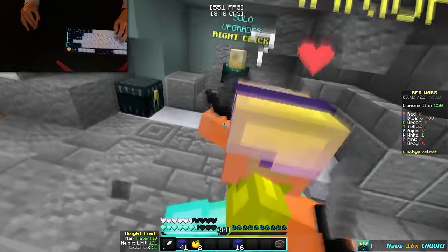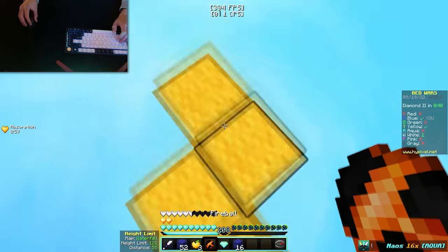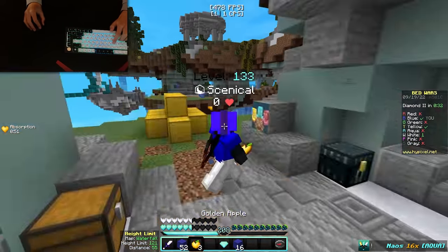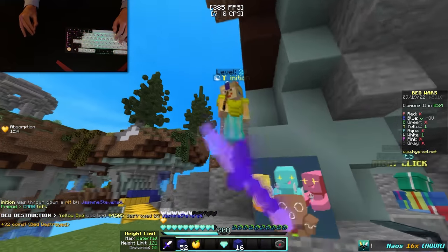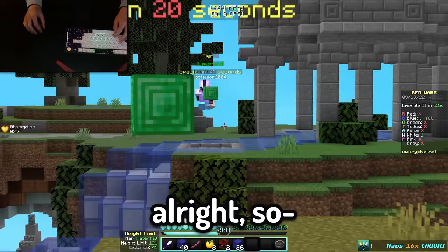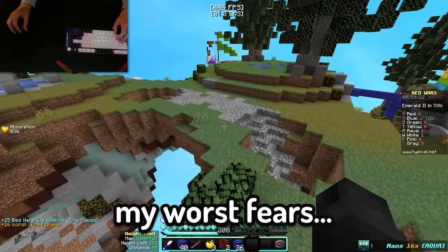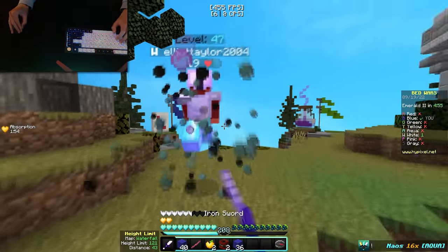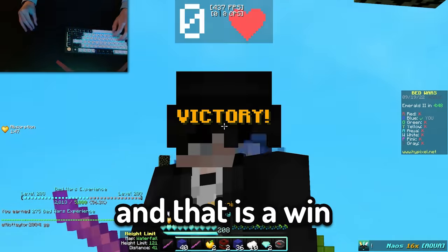Yellow has diamond armor — not cool. We popped the fireball and managed to kill them. Now all we have to do is go kill white. I know we're going to kill this person. My worst fears are confirmed — white has a big setup. Our only chance is to really just kill them now; if we give them the chance to reset, it's not going to end well. But they are dead, and that is a win for us.